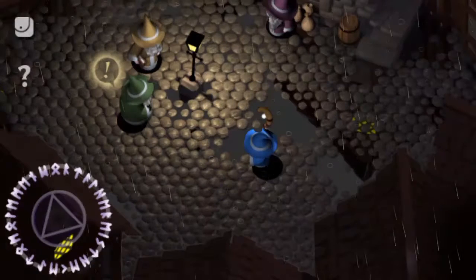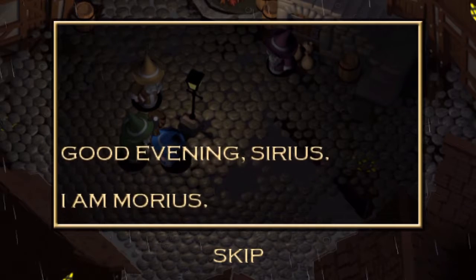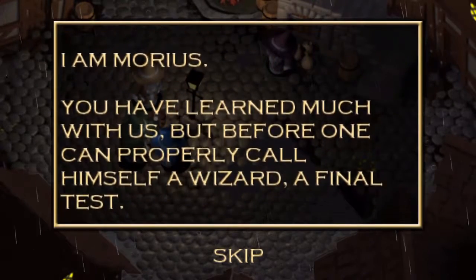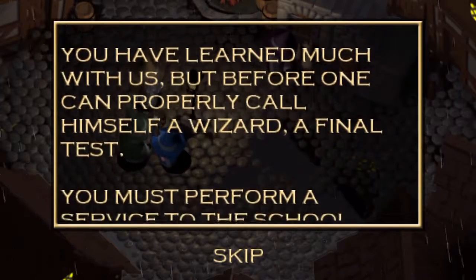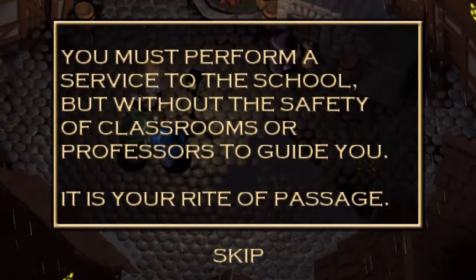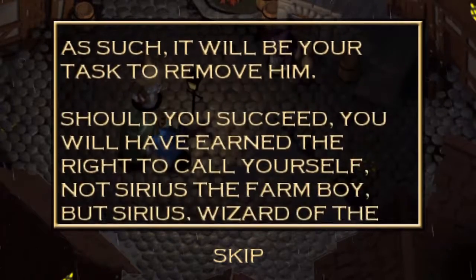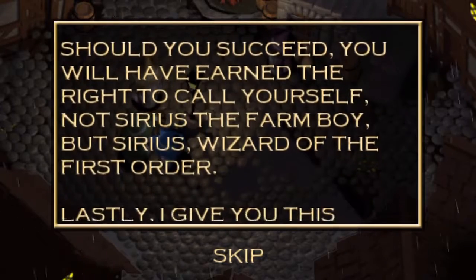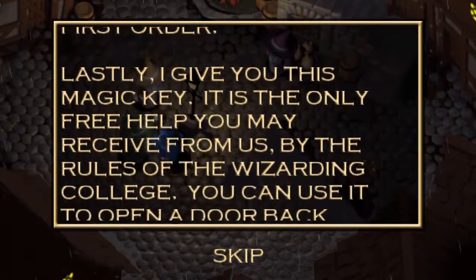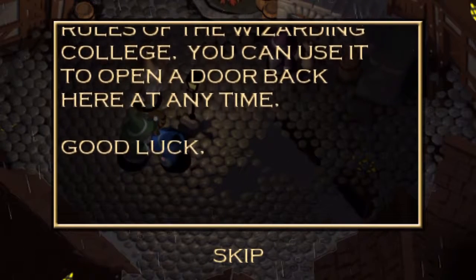It was a dark and stormy night. 'Good evening, Sirius. I am Morious. You have learned much with us, but before one can properly call himself a wizard, a final test you must perform — a service to the school, but without the safety of classrooms or professors to guide you. It's your rite of passage. North of here is Solomon's Keep. For years this wretch has held it just beyond our reach. It will be your task to remove him. Should you succeed, you will have earned the right to call yourself not Sirius the farm boy, but Sirius, Wizard of the First Order. Lastly, I give you this magic key — it's the only free help you may receive from us. By the rules of the wizarding college, you can use it to open a door back here at any time.'